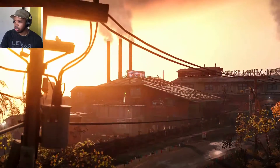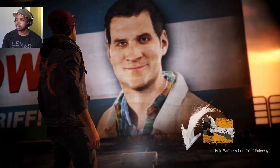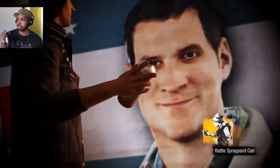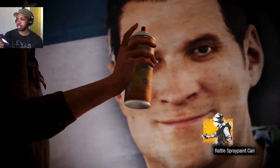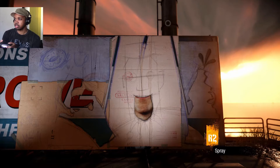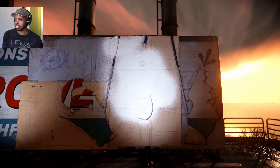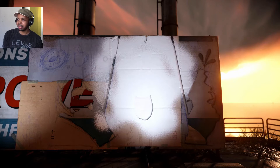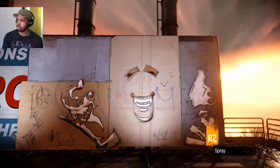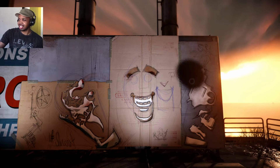And there's our protagonist. I wonder if it gives us a choice to be good or evil like the old ones. Hold the wireless controller sideways — rattle the spray paint can. Okay, R2 to spray. Your boy is an artiste — I'm supposed to be making a design of her.